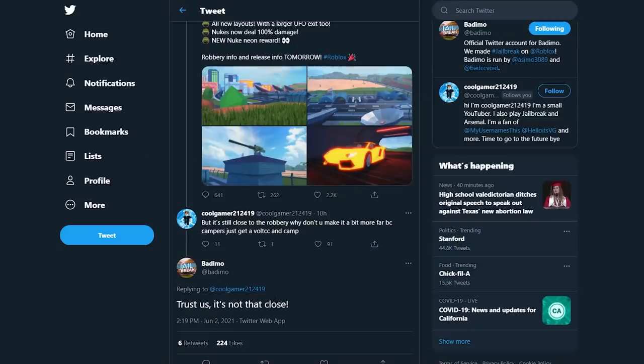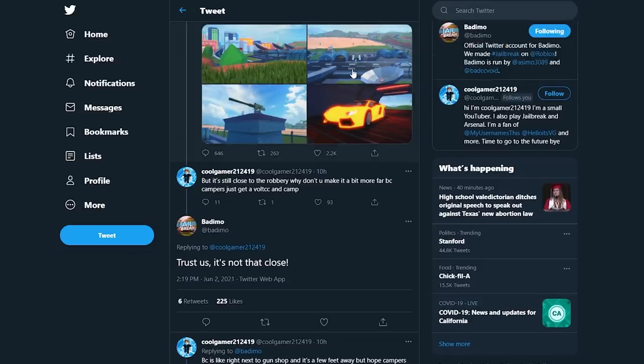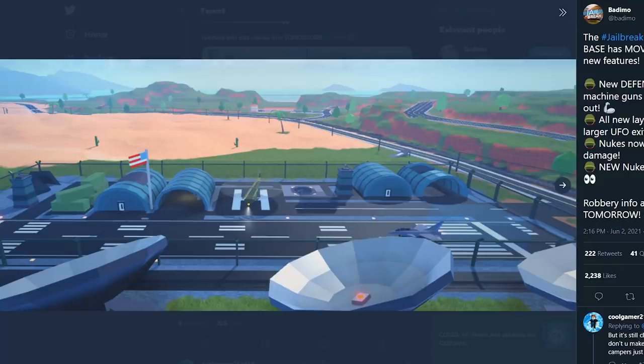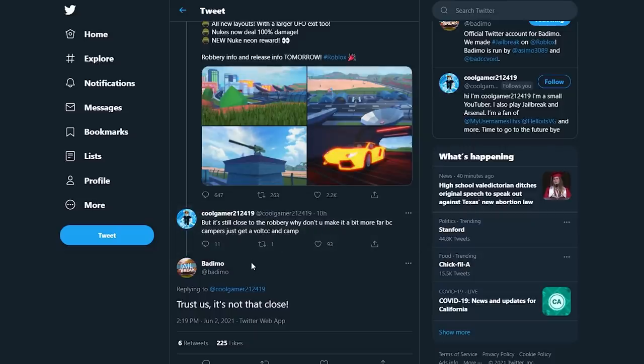Some more robbery news: a person is concerned about campers because this Area 51 base is pretty close to the latest robbery. Bademo replied back saying trust them, it's not that close. The robbery is like right around here — you'd have to drive a little bit, and the only gate I see is right over here. There are helicopters, so you can just fly right over. Bademo says not to worry, and maybe they'll make it so you have to spawn somewhere else if a robbery is active.